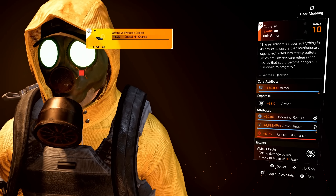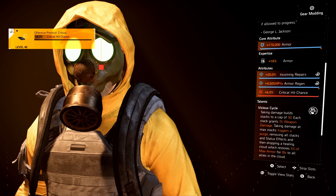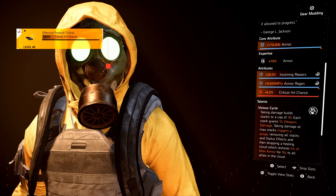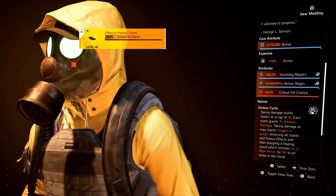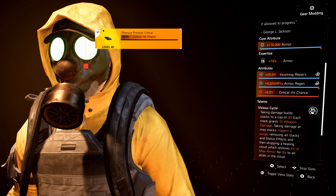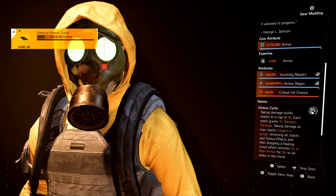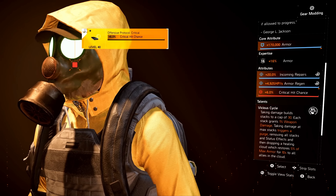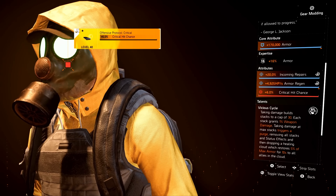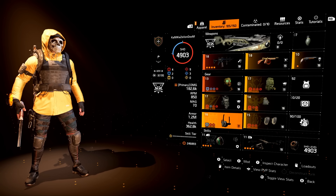This Catharsis has all max attributes and a max crit chance mod — max armor for the core, max incoming repairs, and max armor regen. A lot of people love to put an incoming repairs mod on this for a little more healing oomph, and I agree. However, with this build I chose a crit chance mod because I wanted to have max crit chance on the Saint Elmo's Engine. Usually when I run this mask I'll run it with an incoming repairs mod.